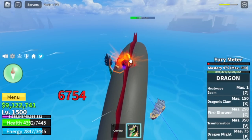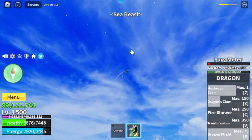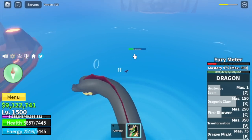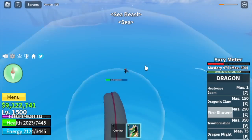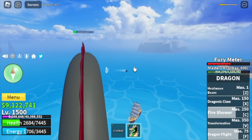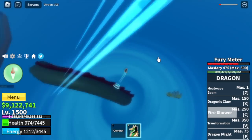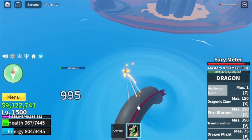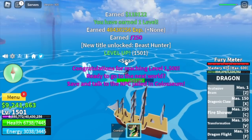One more C skill — bye-bye dragon form. Our HP is dropping. Human form — can we do this? Z skill. Dodge. Z skill. One more C skill, please. One more hit — we're gonna time our dodge. We're almost gonna die. One more Z skill. We were able to beat the sea beast!